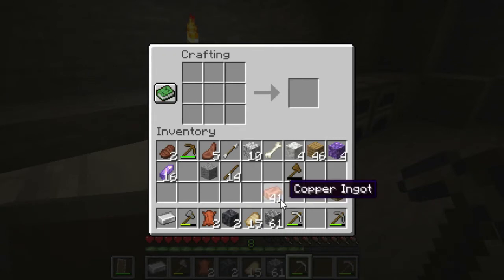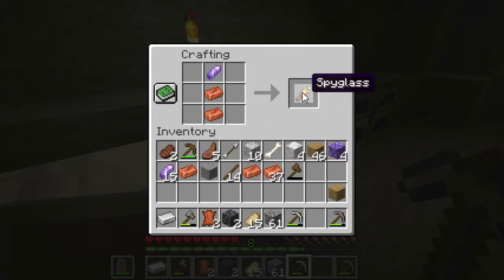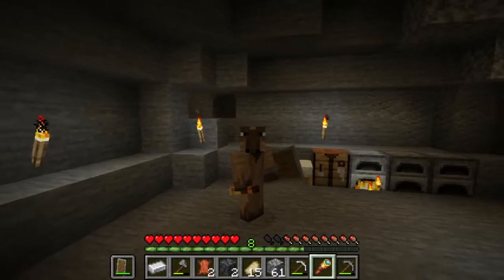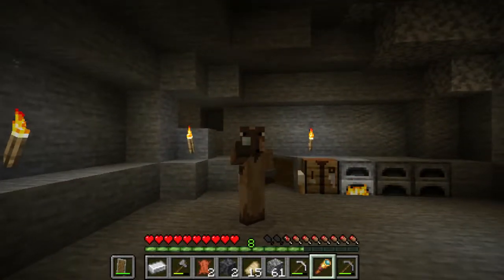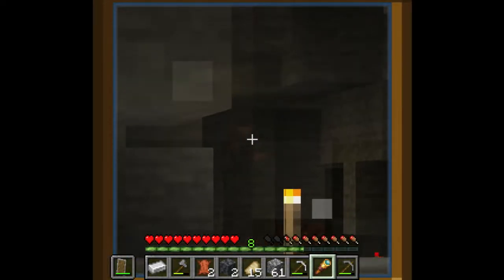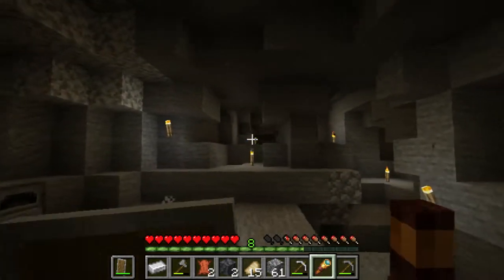I believe I can craft a spyglass out of the copper ingots and amethyst shards. Let me figure out the recipe. Yes, there we go — a spyglass, that's so cool! If you hold it up to your eye you can zoom in super close. It's going to be useful for seeing stuff far away — like there's some iron ore right there. When I'm above ground this will be super useful for finding things.